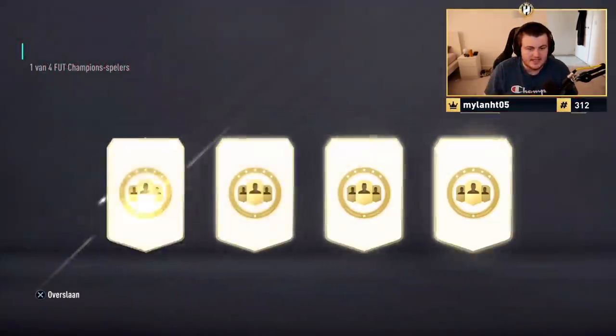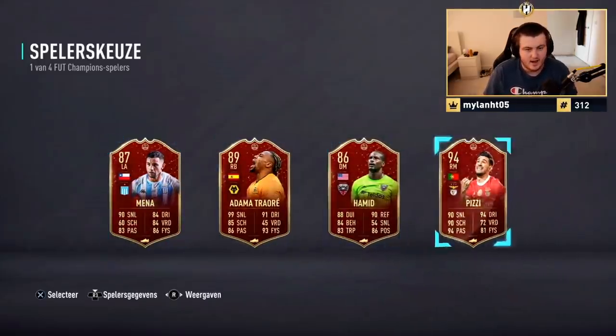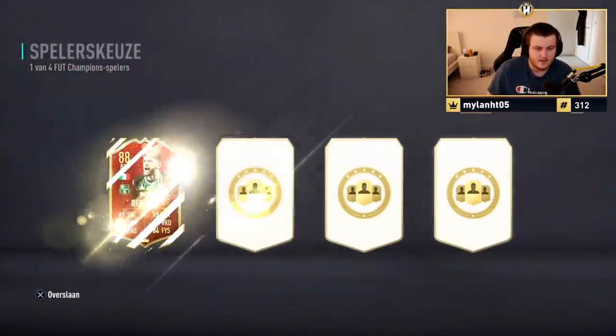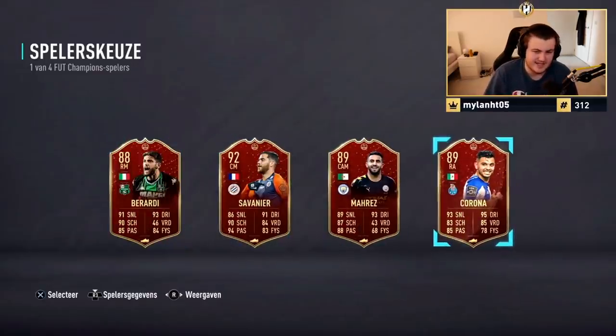Next set — Gold 2 rewards now. Let's see what these are going to be. First pick's going to be 94 Pizzy or 89 H... is it Totsadama? 94 Pizzy for the fodder, fair enough. Second pick now — be better. Unfortunately, that's a bad set of picks.